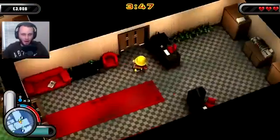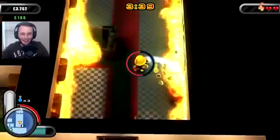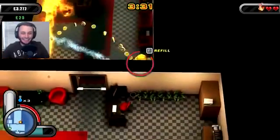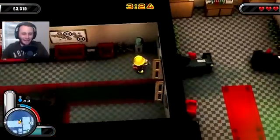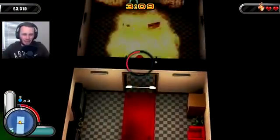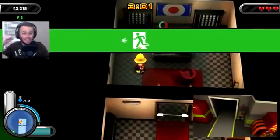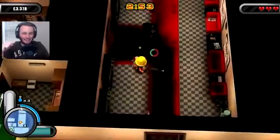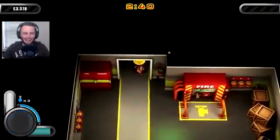Next room - go! I almost lost a heart there. This entire room is on fire! I came so close to losing a heart - we can put out all the fires. You see these little water canisters? I can refill my water with them, that is so cool. Next room - more fire. Any survivors? Another cat! We extinguished the entire floor. Come here kitty - we got another heart because of the cat.